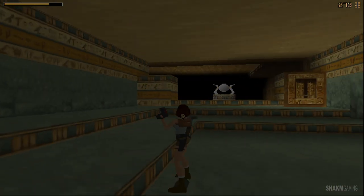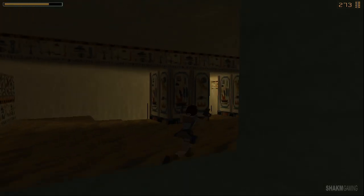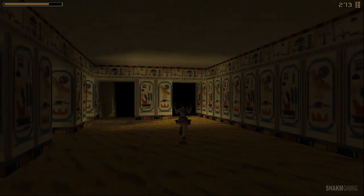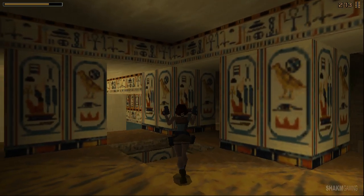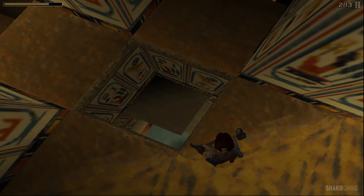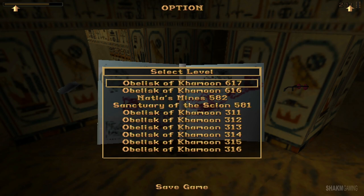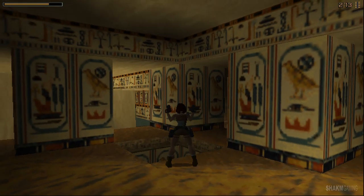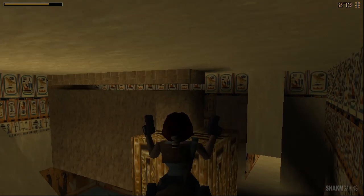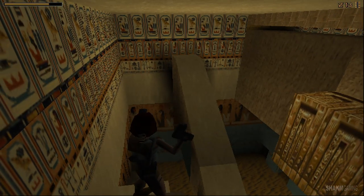I've unlocked two things interestingly enough. This just leads to the starting area - okay, cool. We haven't actually visited this place down here. If you remember, this was a slide just a few minutes ago, so it seems this transformed as well. Oh, that's the room we were in before - interesting.